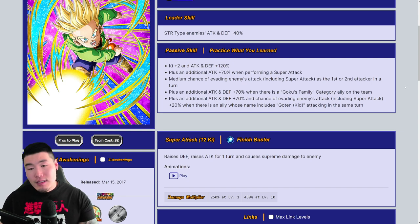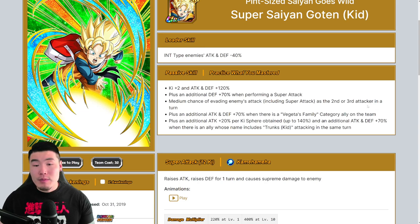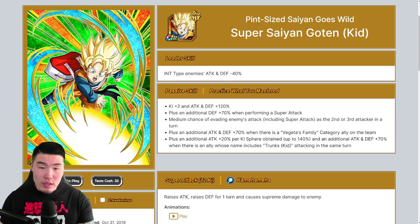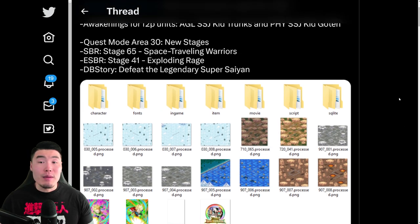The edge probably goes slightly to Trunks. Goten is a bit more offensively focused whereas Trunks is a bit more defensively focused, which makes sense. Over a couple of turns you can put Trunks in the first slot since he's going to be tankier before he supers. So yeah, two good free-to-play awakenings right there.